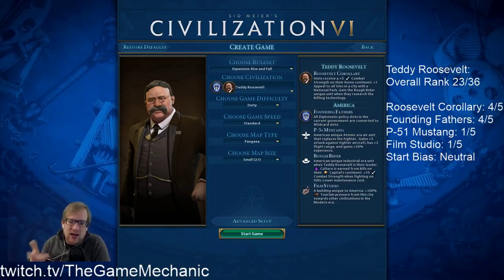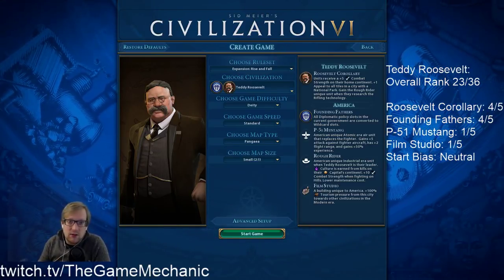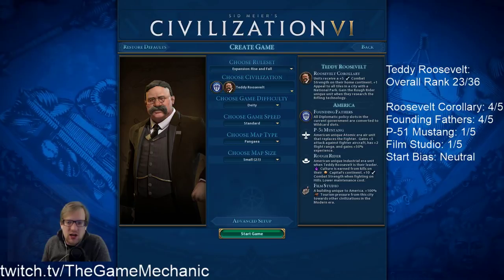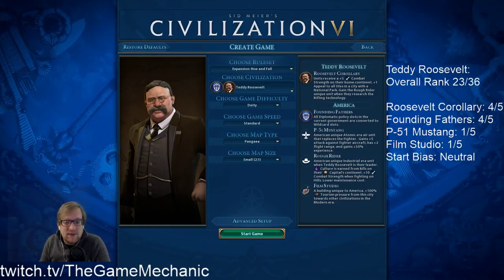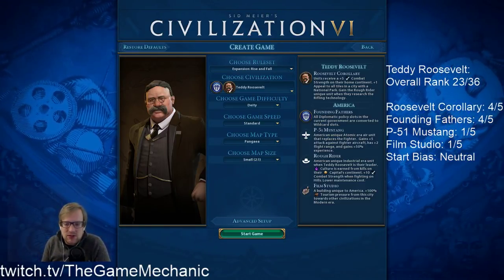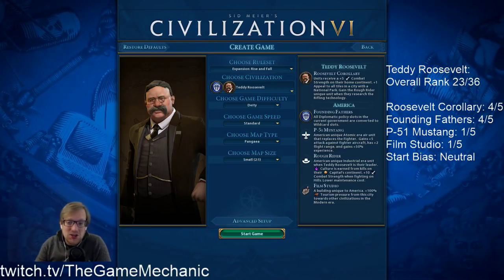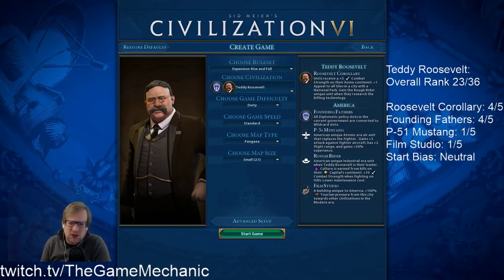The P-51 Mustang and Rough Rider are kind of combined into one unit rating. Some civs have two unique units, some only have one. The Mustang is basically unusable — to make airplanes work in Civ 6 you have to be incredibly convoluted and inefficient. They're fun and look cool, and starting games in later eras is a time to use air combat, but otherwise it's so late you have to build aerodromes, and your tech should mean this unit is obsolete within just a few turns. Kind of a crummy unit.